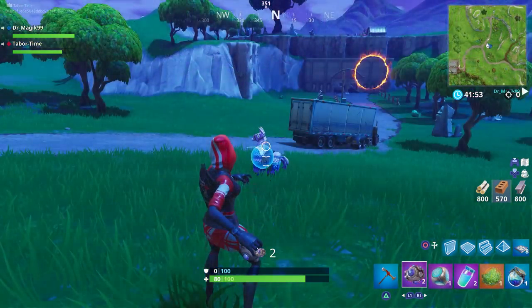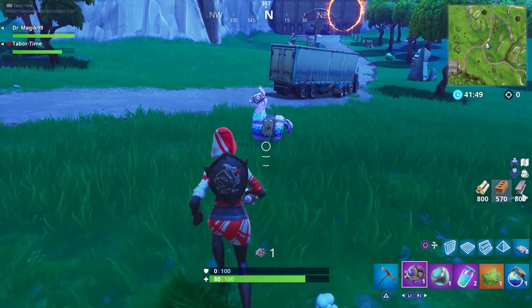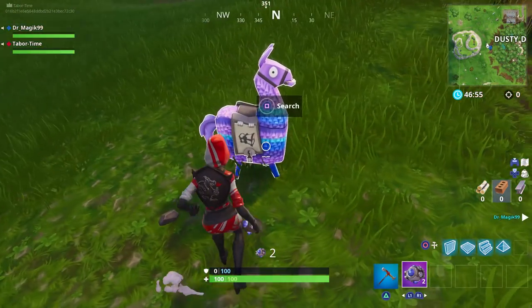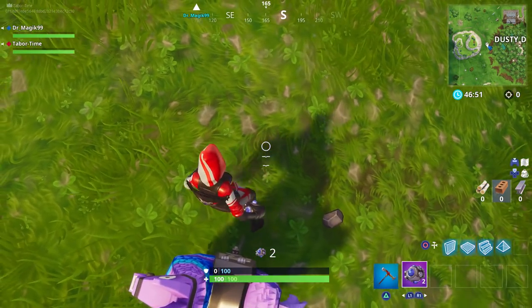As you can see here, throwing a mere shockwave grenade at a llama does absolutely nothing — it doesn't break or damage the llama at all. What does work, however, is using the shockwave grenade to impulse your way through the llama.